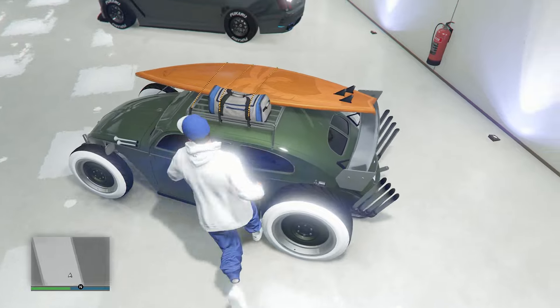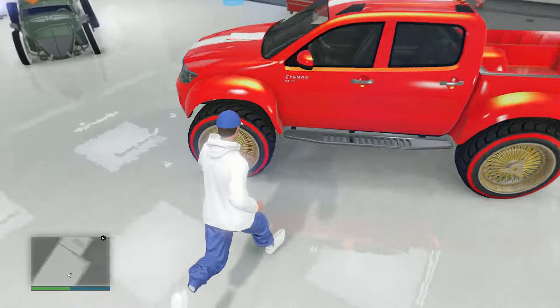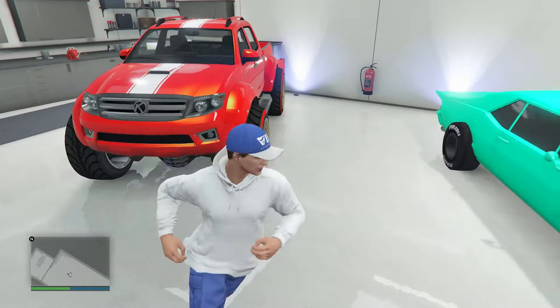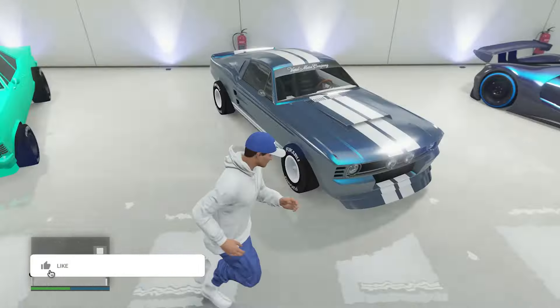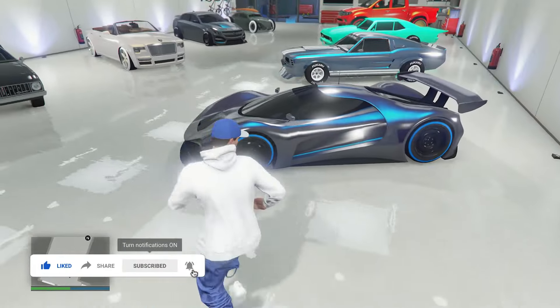We got the Weevil Custom — nothing too modded about this one, but I do like that shade of green. The Averon — I do like those big gold Benny's wheels on it with the gold pearlescent. The Vamos muscle car with the F1 wheels — it's got that super bright minty type paint job, I really like that. Then we have the Vapid Ellie with a really clean bluish type color, also with F1 wheels.